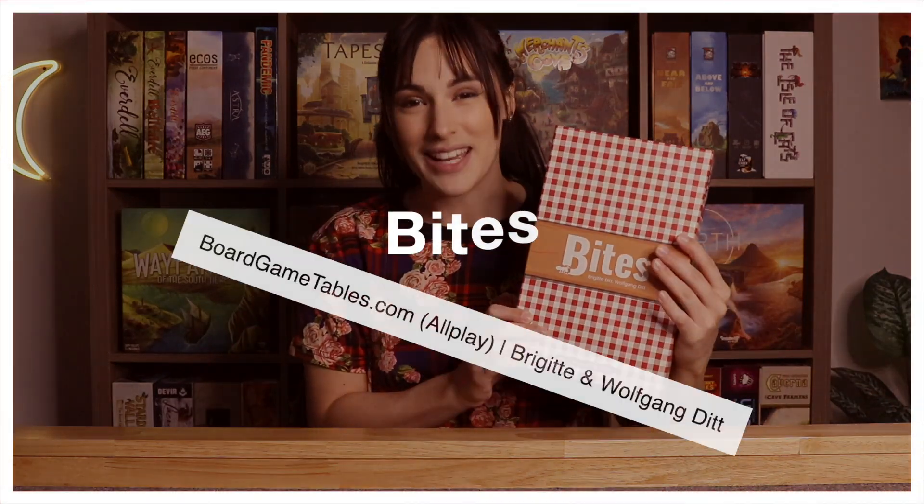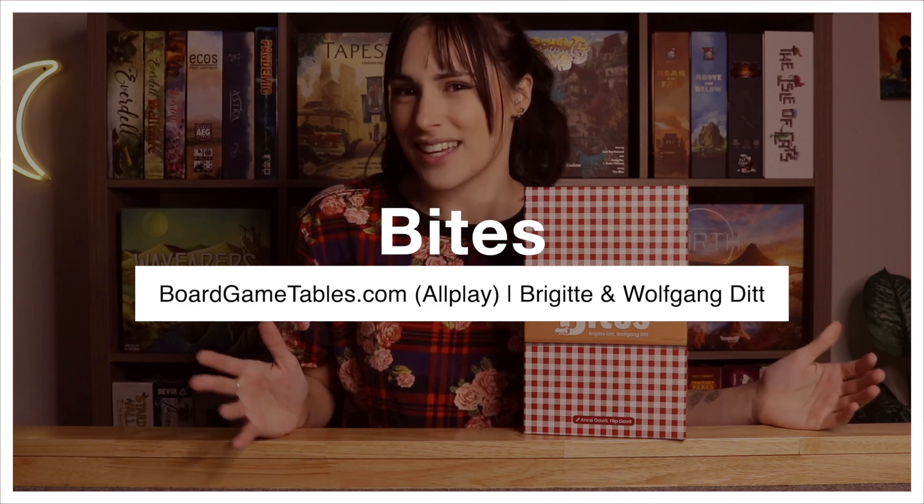That is Three Sisters, the second course — the appetizer. Once we're finished with the appetizer, it's nice to have a refreshing salad to cleanse your palate for the main course. I thought my salad pick was very fitting — Point Salad would have been great since it's literally salad, but I think I used that on the last board game menu. So the second-best option is Bites, a game all about having a picnic — and when do you have picnics? In the spring! Bites is by AllPlay and designed by Brigitte and Wolfgang Ditt.